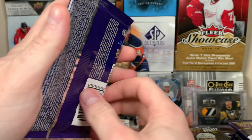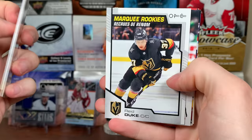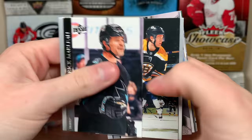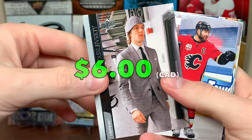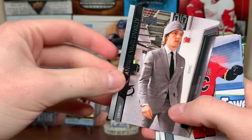Still hoping to get another base Young Guns here because I've only got one base in this case. Then we have — oh, another one — suit variation, Andrei Vasilevsky! Another suit variation in the case. Only got one in Series 1, it was the Ovi one, which is the best of them all. But there's Vasilevsky, suit variation.